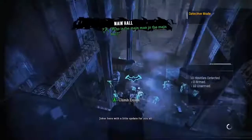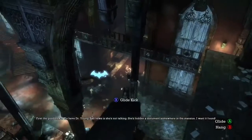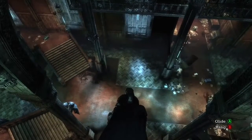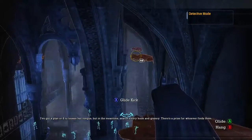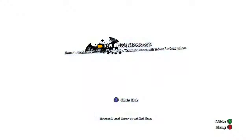First, the good news: we have Dr. Young. Bad news? She's not talking. She's hidden a document somewhere in the mansion — I want it found! Search every nook and cranny; there's a prize for whoever finds it. I need to find those notes before Joker does. New objective: search Arkham Mansion to find Dr. Young's research notes before Joker.